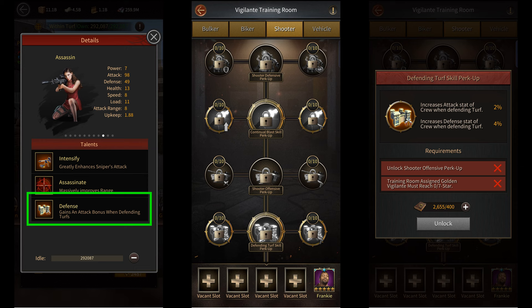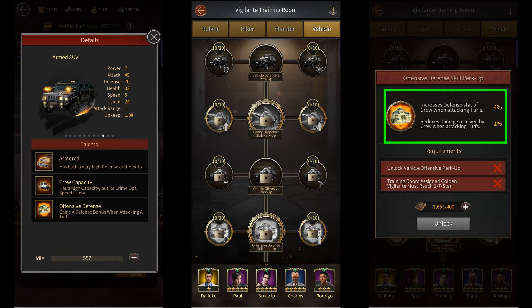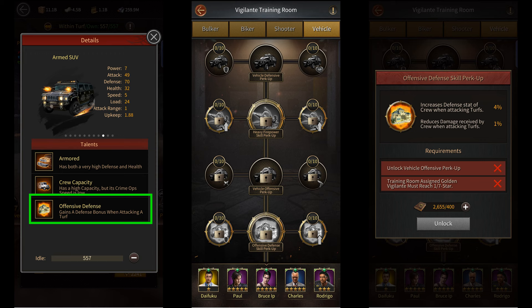Similarly, you have a talent called offensive defense skill perk up for vehicles. Here it says that it increases the defense stat of crews while attacking turfs and reduces damage received by crews while attacking turfs. But again, since this is a skill buff, it'll only apply to carriers, since only carriers have a skill that gives them an extra buff while attacking turfs.